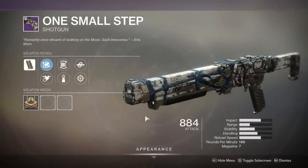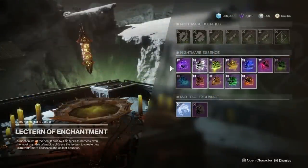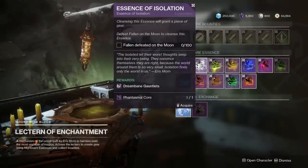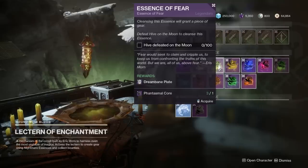If I can find more info about the shotgun and fusion rifle quests, I'll update the description. You can see here at my lectern of enchantment I've unlocked all of the Dream Bane armor and all of the currently known weapon quests — missing are the shotgun and the fusion.